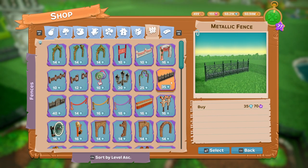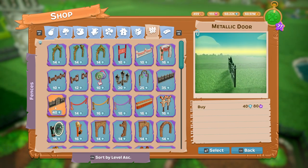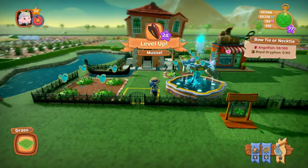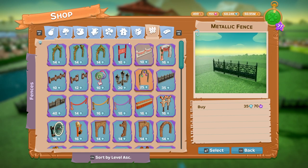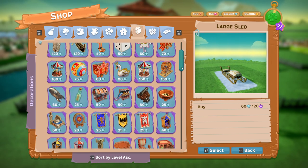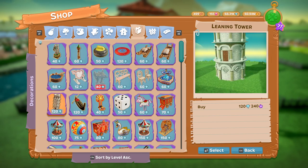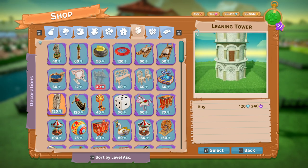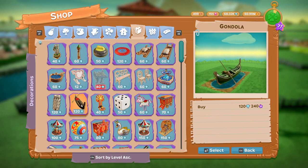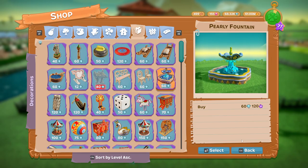It is a metallic fence and a metallic gate - or door. It's 40 diamonds for the door and 35 diamonds for the fence. If we go into the structures: 120 diamonds for the Leaning Tower - it doesn't do anything, it's just there. I've not shown you the gondola yet, but the gondola is 120 diamonds. And the pearly fountain is 60 diamonds. And that's those.